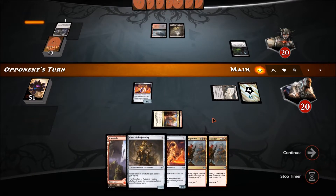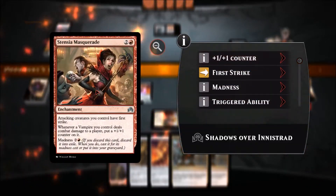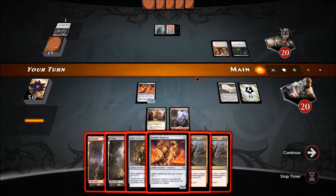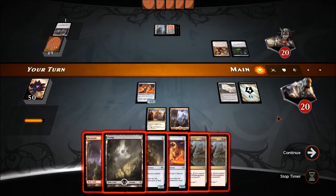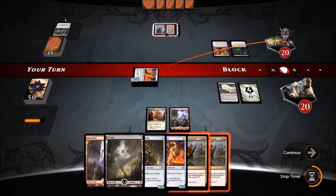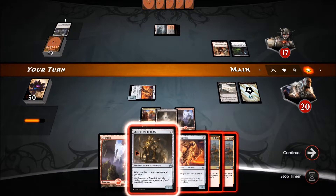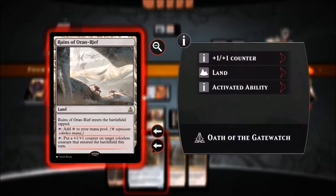Now we want to hold back on Chief of the Foundry and let him pop the Foundry Inspector. Let's see what he does — Masquerade, ten creatures get first strike and bonuses. That's very bad for us. Does he kill the Foundry Inspector? It's just destroy target creature. He doesn't have the mana for it, so we're fine.